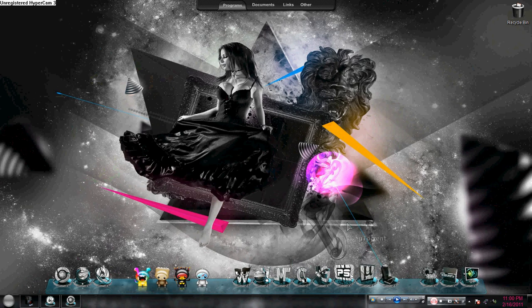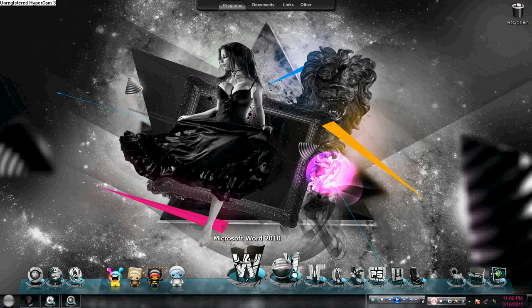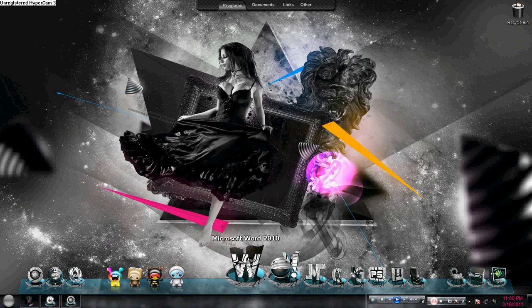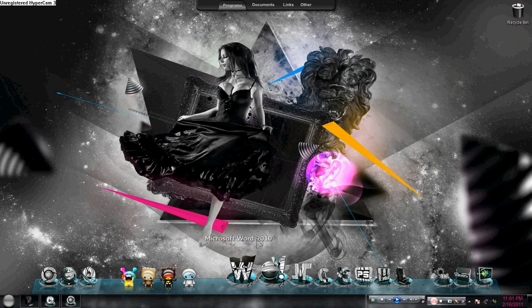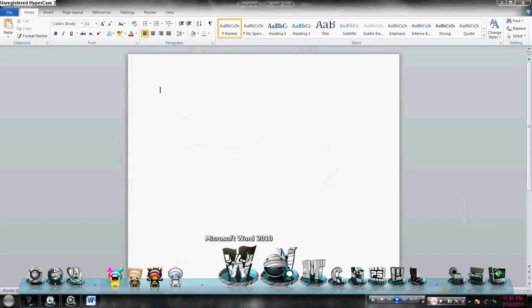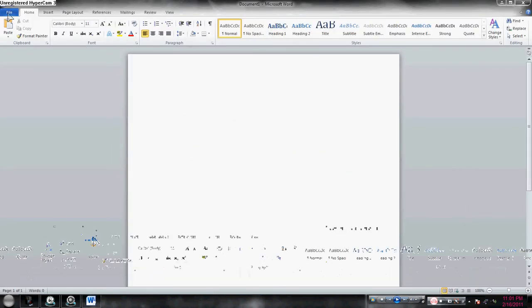And the next is Microsoft Office 2010 that I downloaded for free, but if you are rich, you can download it from its website — it only costs $500. And if you want it full for free, I will just send you the link. Just send me your email in the comment box. This is the MS Word 2010 full. It's advanced already.